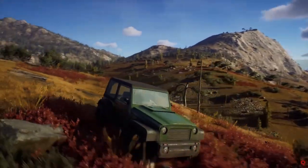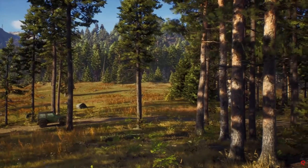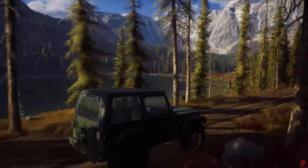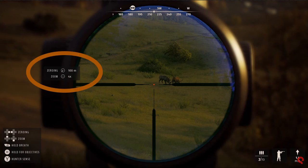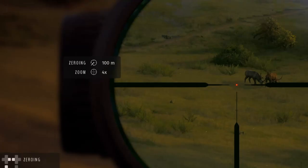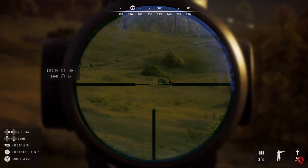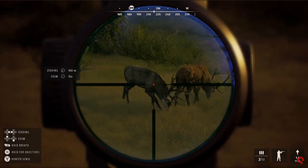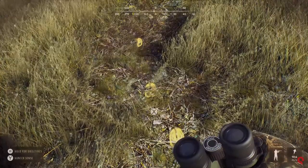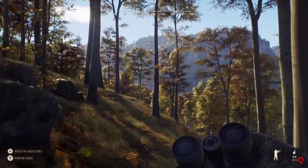It may get more transparent or visually appealing as we get closer — we'll have to wait and see. Once we are down the sights of the rifle, even more mechanics come into play. The zeroing and zoom level of the optic are indicated to the left of the reticle, with prompts in the bottom left to adjust both, allowing us to zoom in and out and zero our distance per wherever the animal is. I also noticed that when our character held their breath, we seemed to get a little more zoom — possibly a hunter sense feature.